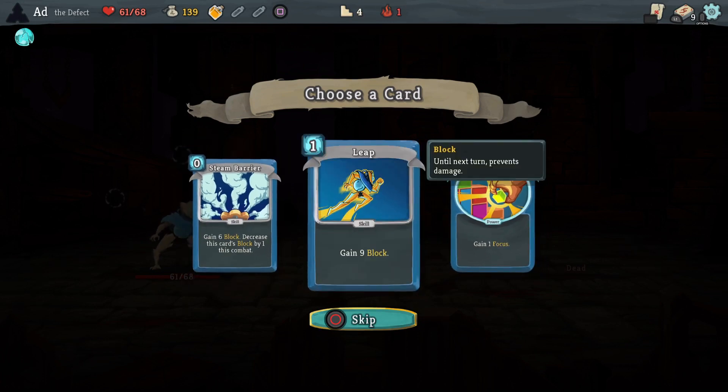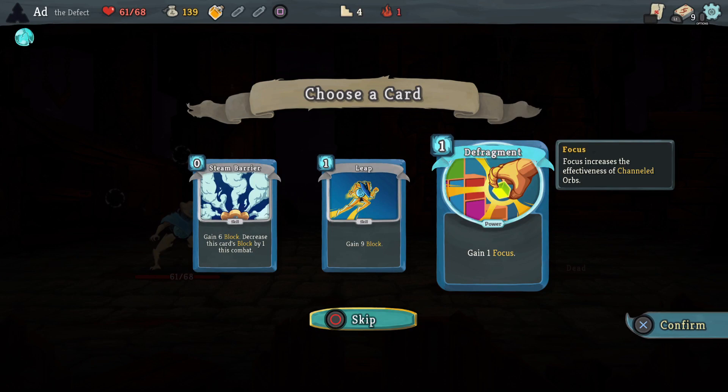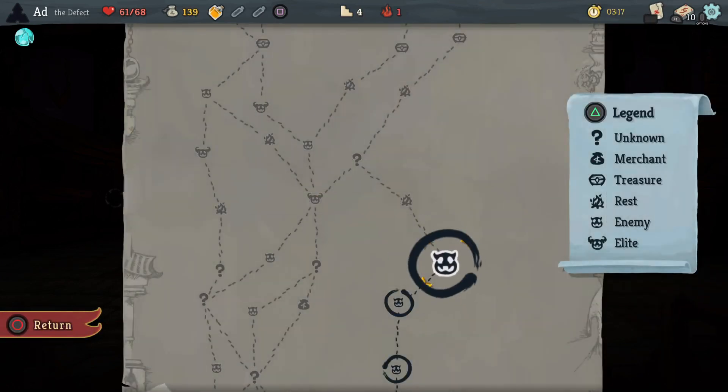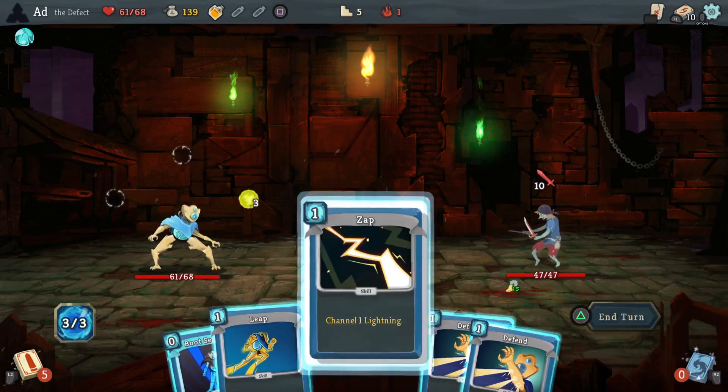We've got a Leap card, we've got Boot Sequence, so block is kind of covered. Let's take Defragment and look at buffing some of those orbs. Get a nice steady run on the go.